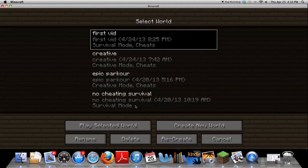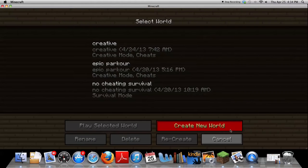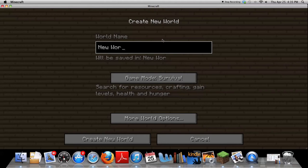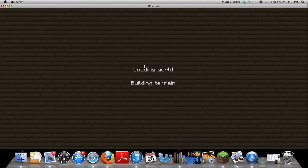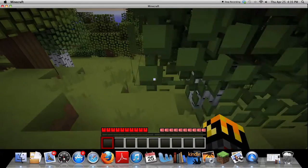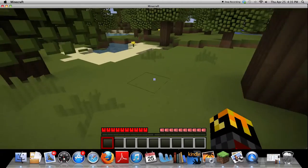I'm just going to make a new world, just make the seed, and make it the new world. So yeah, let's just get started, and I'm going to get some wood. The texture pack I'm using is called Max Pack.